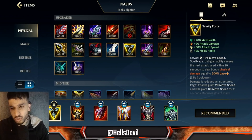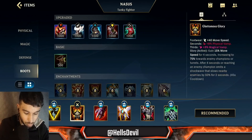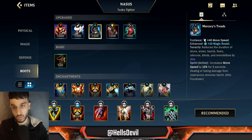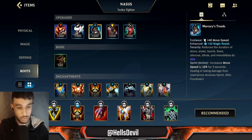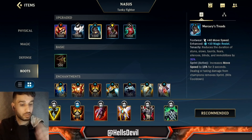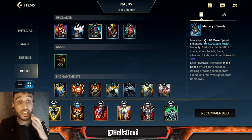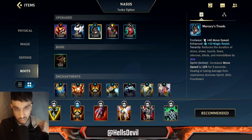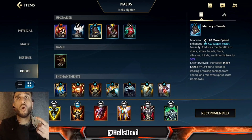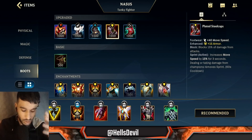Generally you don't want to fight in the early game with Nasus. After Trinity Force, there are really two boots you go for: Plated Steelcaps or Mercury's Treads. Go for Mercury's Treads if the enemies have a lot of stuns, charms, or CC — like Ahri, Seraphine, or Galio — because you want to be able to run right through enemies. If they don't have much CC, or have a lot of attack damage, choose Plated Steelcaps instead.